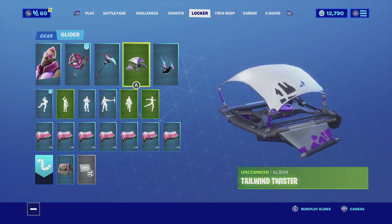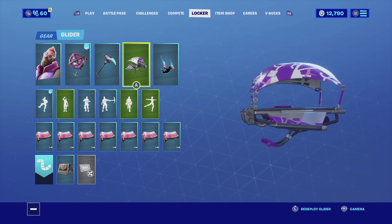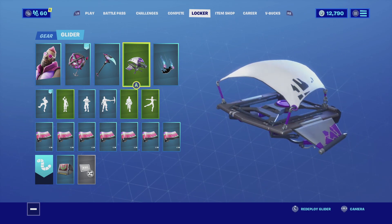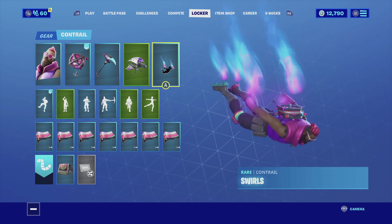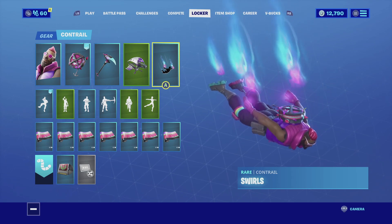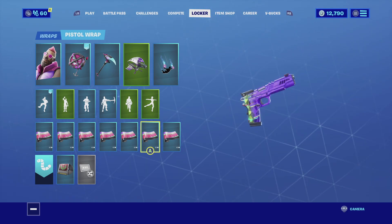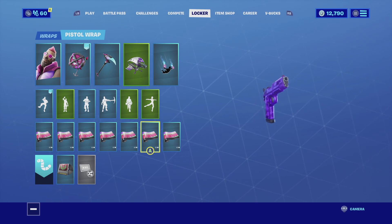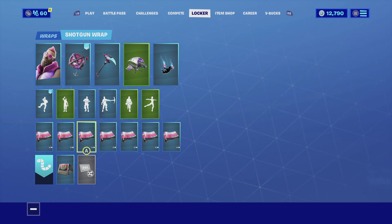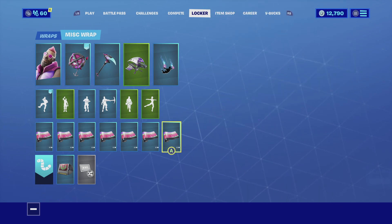For the glider I'm going with the Tailwind Twister — it's a purple, gray, and white glider. Even though the skin doesn't really have white, the white actually blends into the battlefield so it gives a little bit of flavor, and it is purple for the most part so it really complements the skin. For the contrail I'm going with the Soros — it's a purple and light blue contrail that goes really well with the skin since the skin has a lot of purple and the blue stands out. For the wrap I'm going with the World Cup 2019 — it's an animated wrap that goes from purple to pink in a very animated fashion, and those are the main color schemes of the skin too. Enjoy the combo.